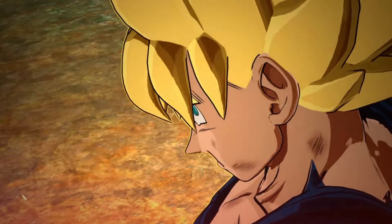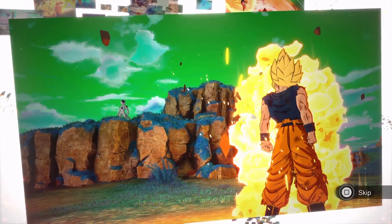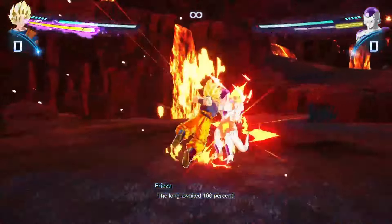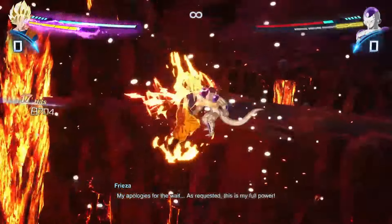I'm just going to skip the cutscenes when it allows me to. You're going to see Frieza's face a lot. So hit Frieza fast — that way Frieza won't go into sparking mode, which is pretty insane.